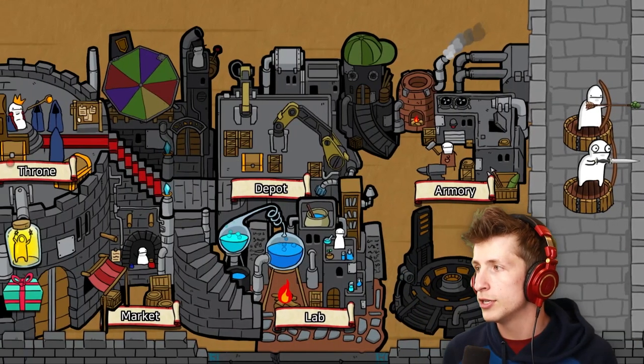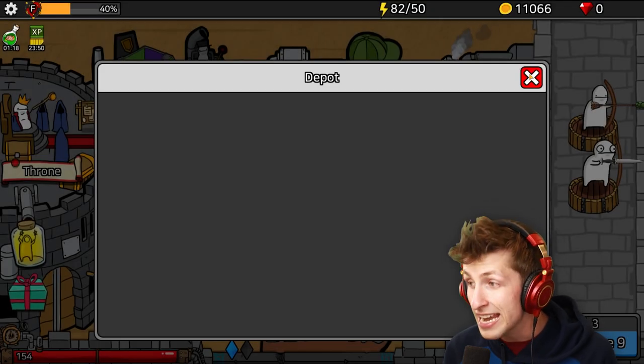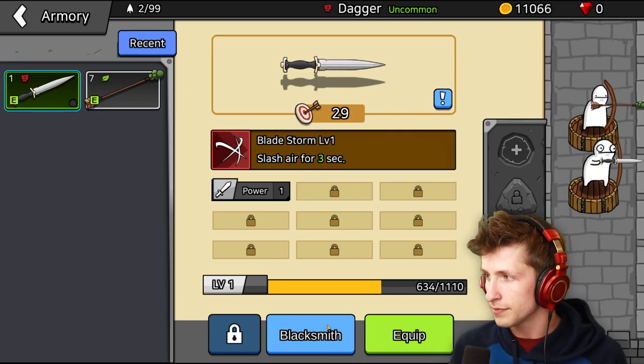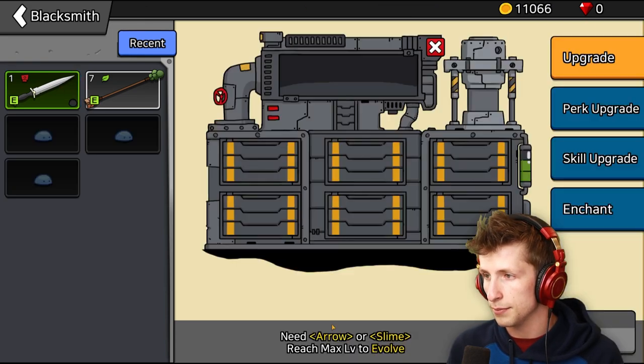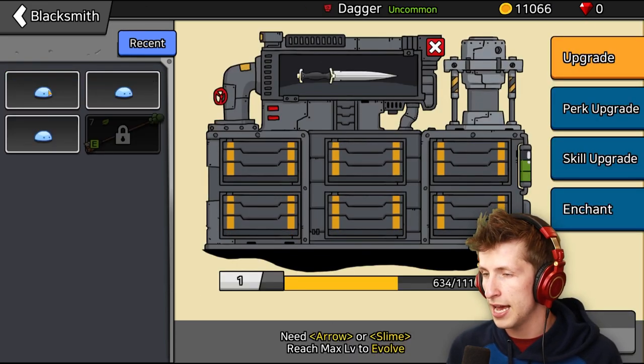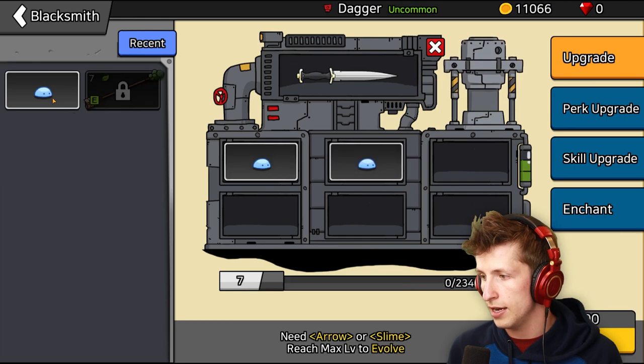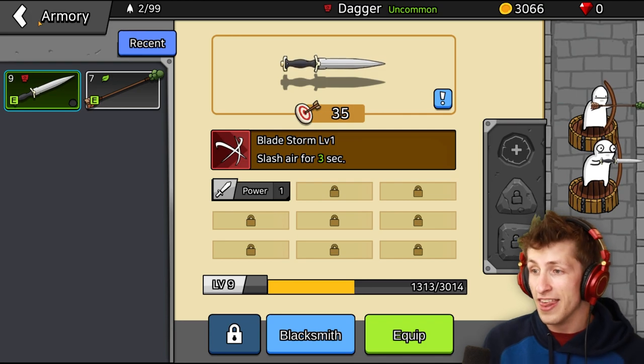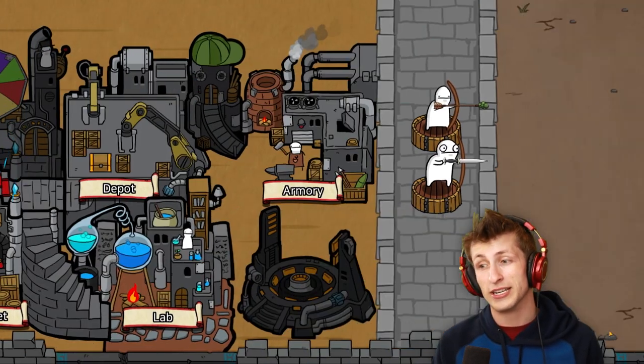Oh, look at this - we just got so much gold. And then we can go to the depot. To nine thousand gold? Let's go, guys. And then we can - let's see - we can blacksmith and put that on, then upgrade. And now it goes all the way up to level nine. Oh my gosh. This thing, guys, is gonna do so much damage.